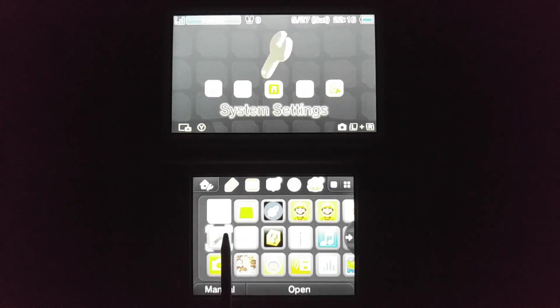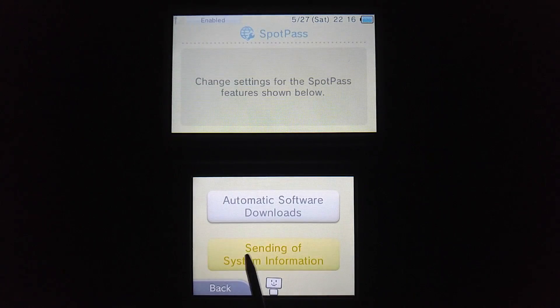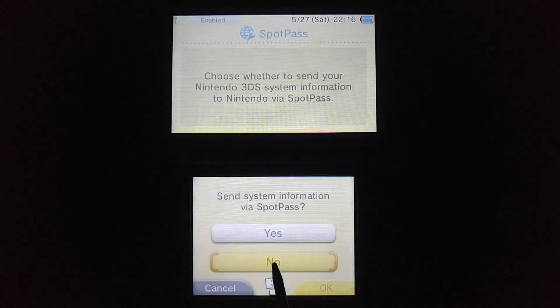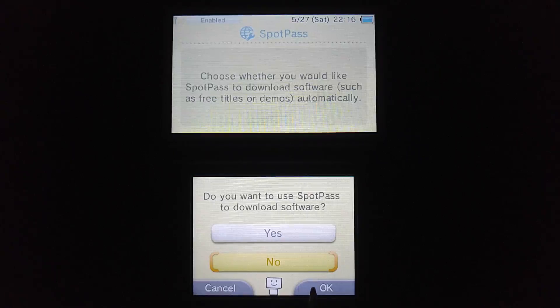To avoid the ban, it's one simple step. Open up System Settings and tap on Internet Settings, then SpotPass, then Sending of System Information. You want to click No to disable this, because this is what allows Nintendo to see what you've been doing on your system — they'll be able to see what titles you open and stuff. Ultimately, having this enabled does not benefit you in any way.